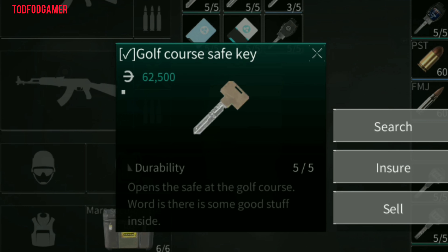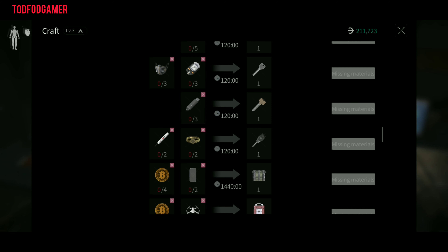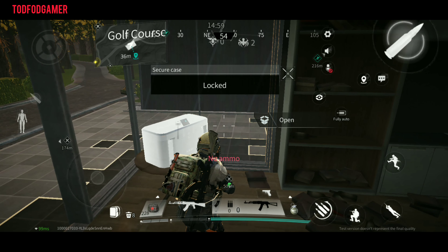The last one is the golf course safe key. The price of this key is 62.5k. You can craft this key by using 3 flash drives. As its name suggests, go to the golf course to use this key and open the safe in the room.